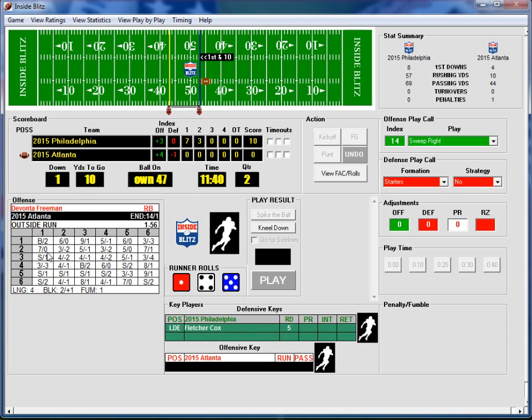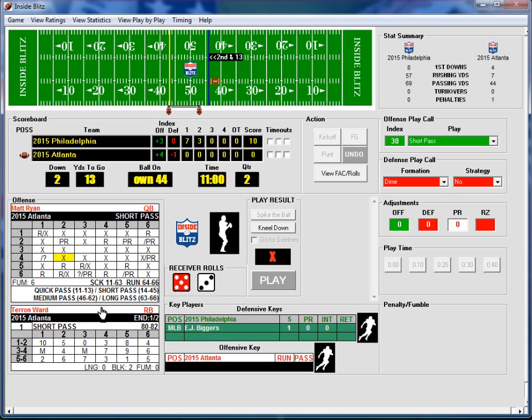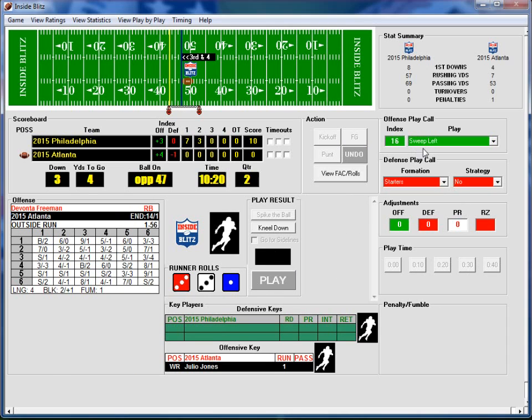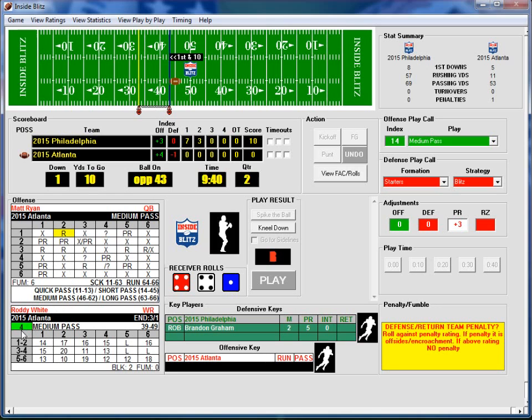Fletcher Cox makes a check — 1-4, last yards. EJ Bogers did not make his check — 2-4 is on target, 5-3 is 9 yards. Short pass, 40 seconds, doing a sweep left. Julio Jones needs to make the block — which he does. 3-3, we get the better result: 4 yards. Good job Julio Jones blocking downfield.